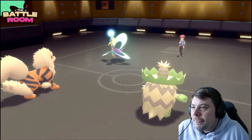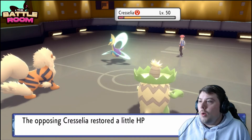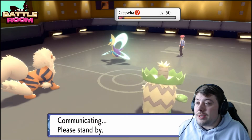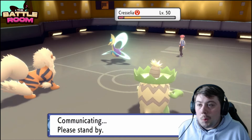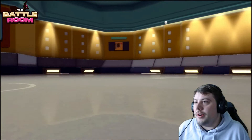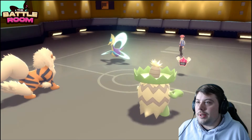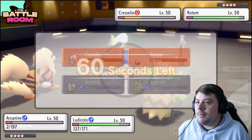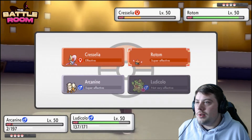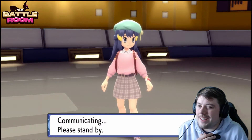Arcanine clutches it out! We get a nice Scald on Cresselia but it doesn't go down — that's okay. Arcanine living there was incredibly clutch because it means one more Snarl or a Flare Blitz on Cresselia, which at this point might just pick up the KO. This situation looks kind of incredible. Going for Snarl again — Rotom comes in, not who I fully expected, but we go for Snarl and Scald into Rotom. Getting Rotom down should just net us the win.